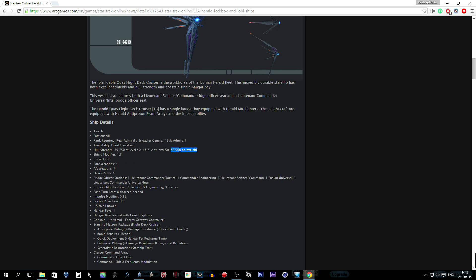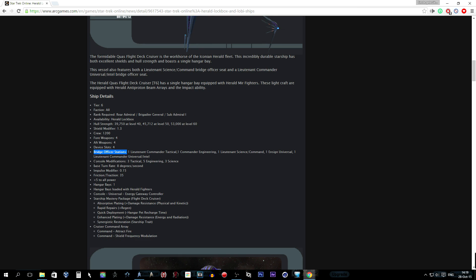More hit points means you're going to survive much more in combat — that's nice. It has a shield modifier of 1.3 — oh my god, really high! Crew complement of 1,200. Four weapons on the front, four weapons on the aft, four device slots. We'll showcase the bridge officer stations in-game.